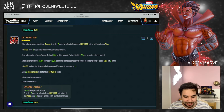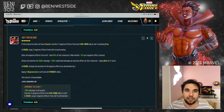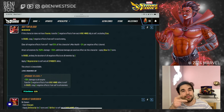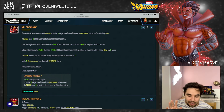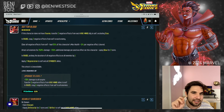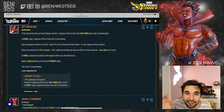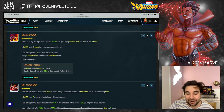In raids, prolong the duration of all negative effects on all enemies by one. Apply two regen to self and all symbiotes. This attack is unavoidable. The T4 upgrade adds 70% damage to all targets, which is huge, and increases the debuff transfers from two to five. I think this is very, very high value — I'm not going to call it essential, but it's almost there, because the team doesn't have a lot of cleanse, so going from two to five is going to really help you. Very high value.